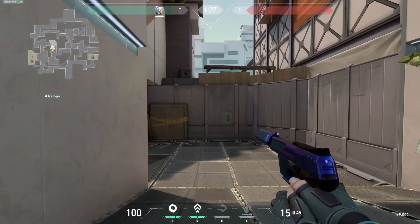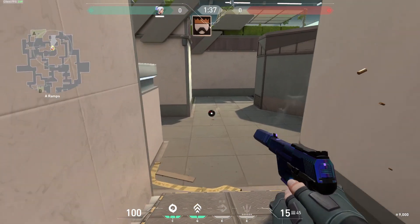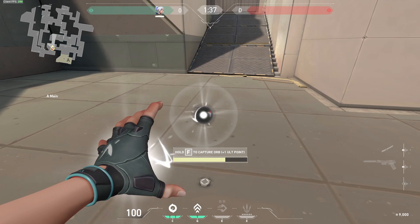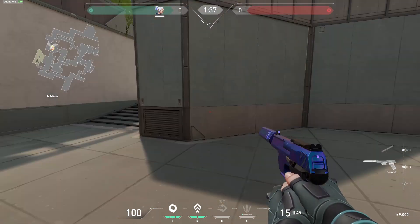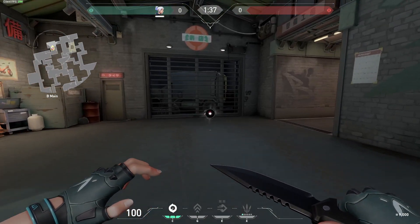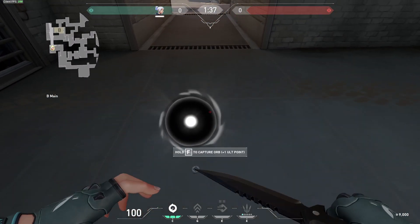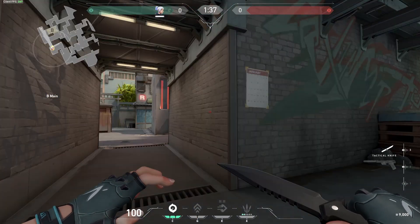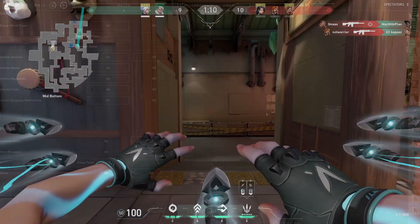Second up is the ultimate orbs that are spread around the map. If you have already played a few games, you probably know that they add a point to your ultimate, so you get it just a bit sooner. On all maps, there will spawn two ultimate orbs per round. One thing to notice is that the ultimate orbs will despawn when the spike is planted, so make sure to capture them before the spike is planted. Also, on some maps, they make excellent bait.